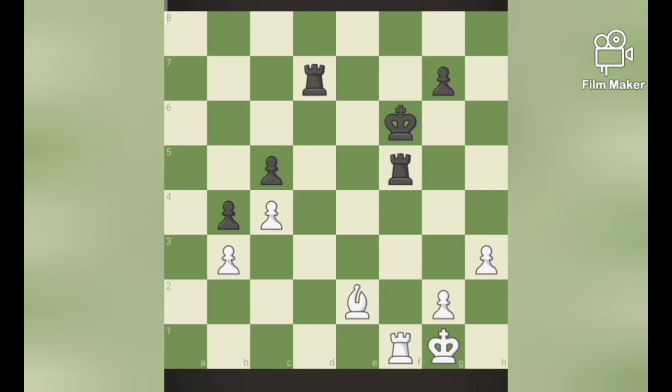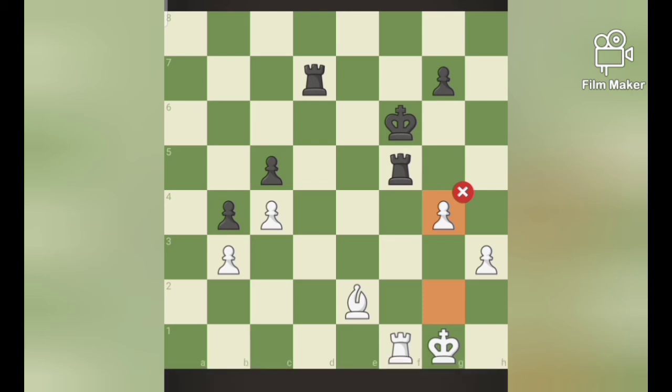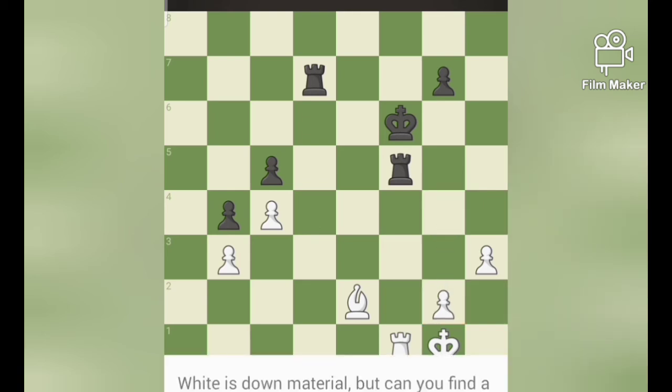Now moving on to the next puzzle. If I move the pawn, that's a threat. And why can't black move its rook? Because it's an open check. So black captures and white captures — it results in exchange. So we must find a better skewer.